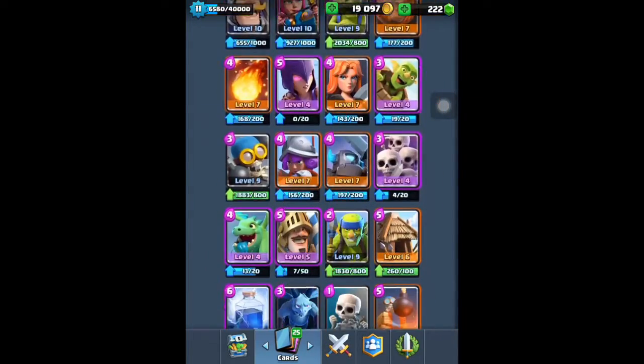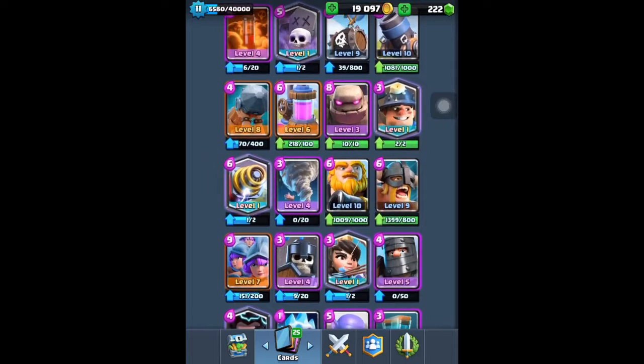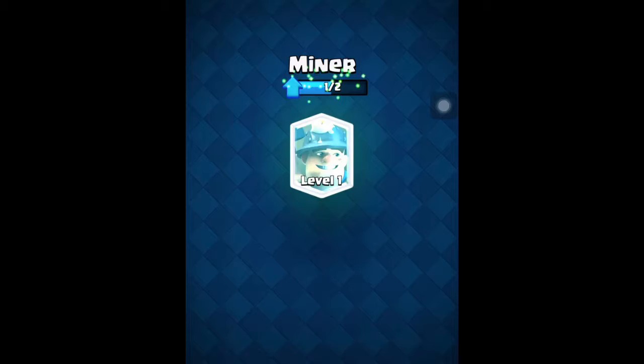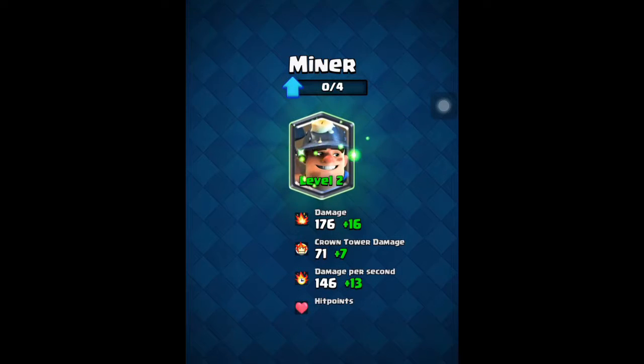The Miner I had to buy for 500 gems. I think the Miner was my first legendary, and the Ice Wizard was my first legendary that I ever gotten free from a chest.